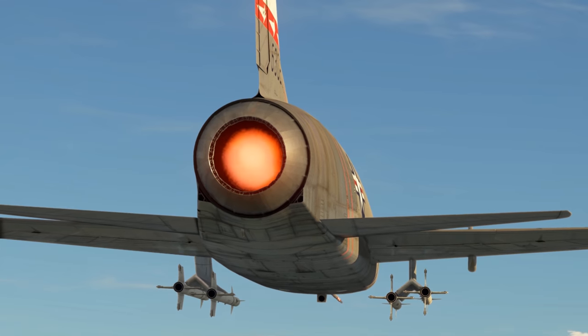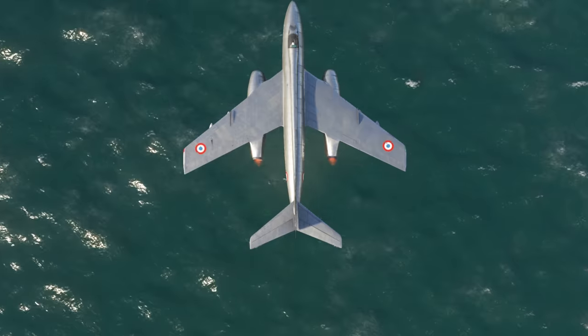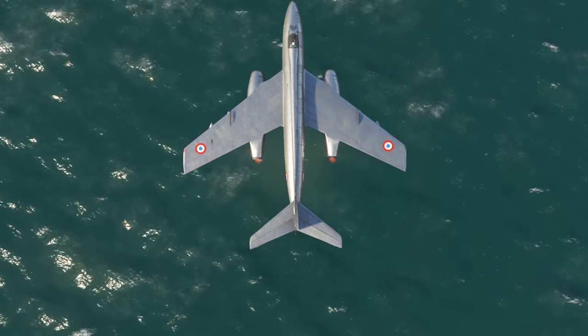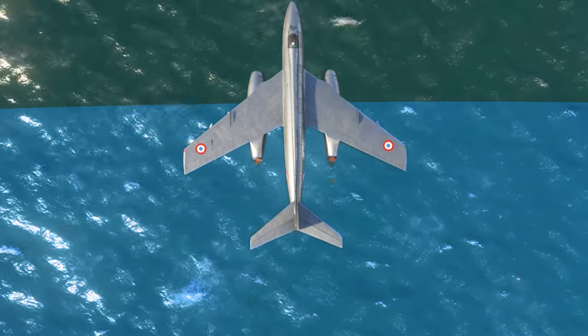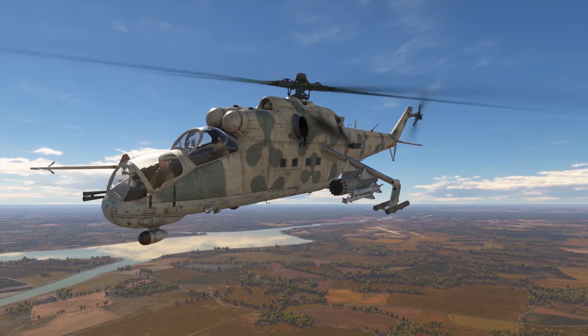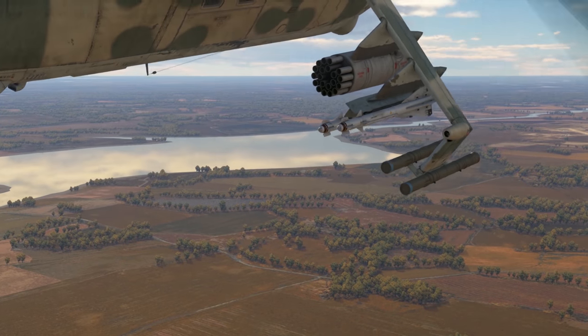Infrared seekers of early missiles only react to heat generated by hot gases from engines. As such, in most cases you can effectively lock onto a target only from the rear hemisphere. Modern, more advanced missiles like the ones equipped on some of our helicopters do not have this weakness.